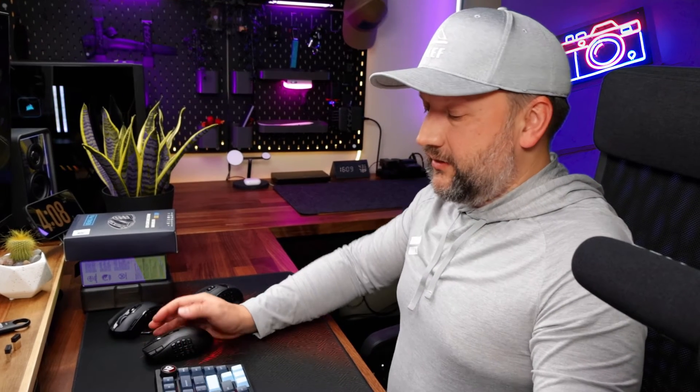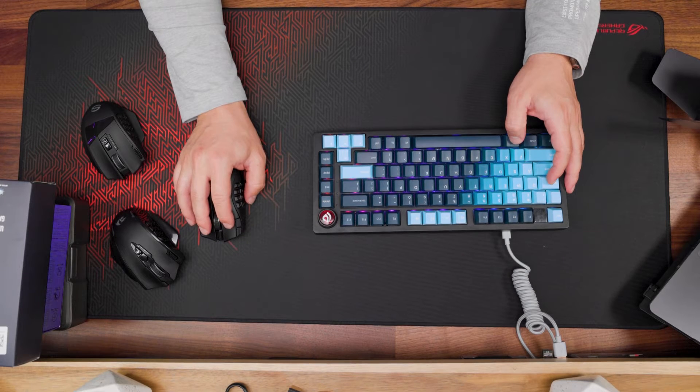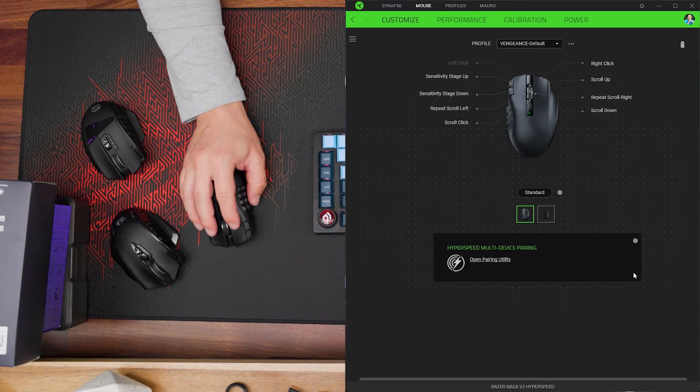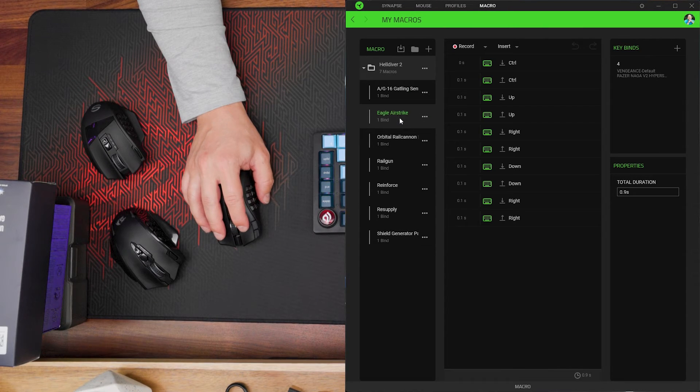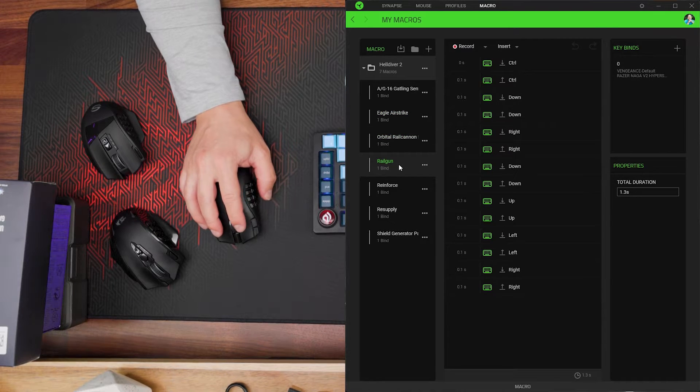I already inserted my Razer one. Let me show you the macros first. This is Synapse with the macro module. You can see that I already created several macros — like Eagle Airstrike, Orbital Rail Cannon, Railgun, and all of that. From the versatility point of view, this software is the most advanced from today's review, obviously. You can do a lot of stuff: you can record your key presses from the keyboard, you can edit, you can shuffle — you can do whatever you want.